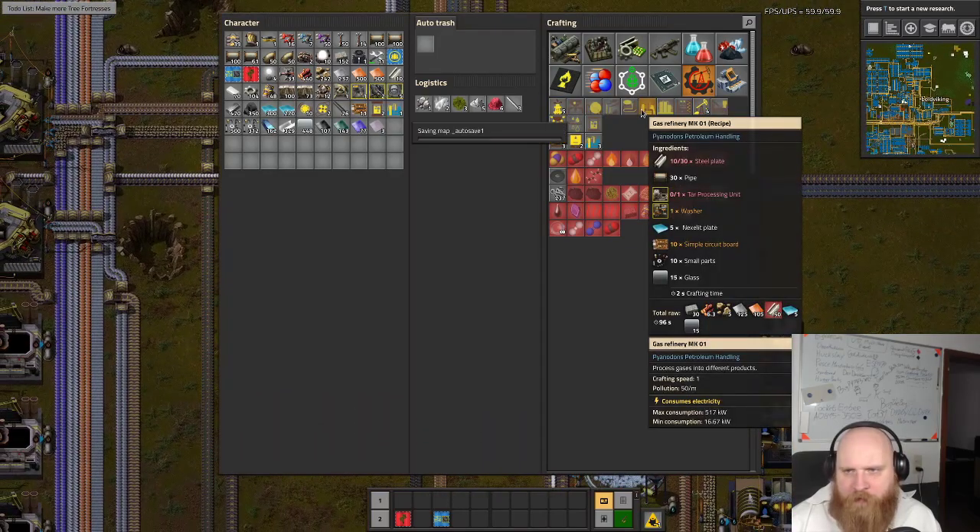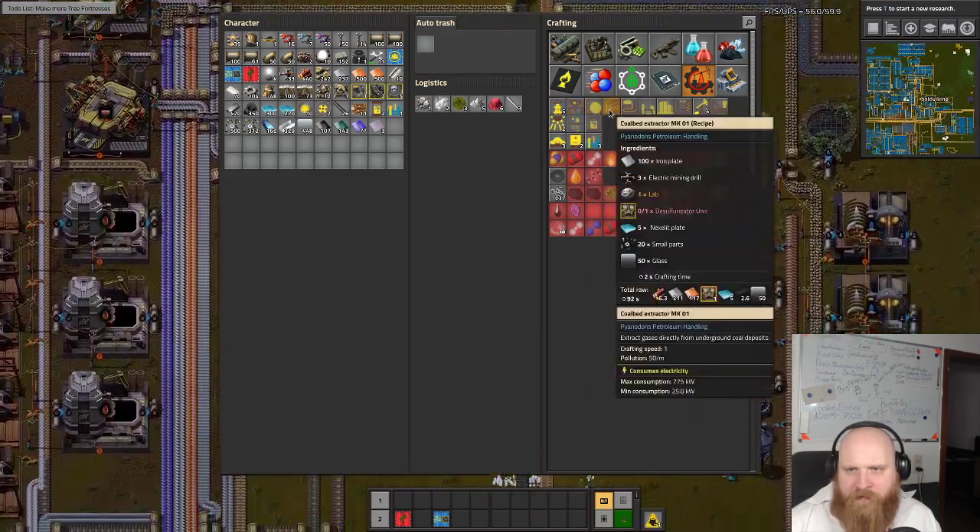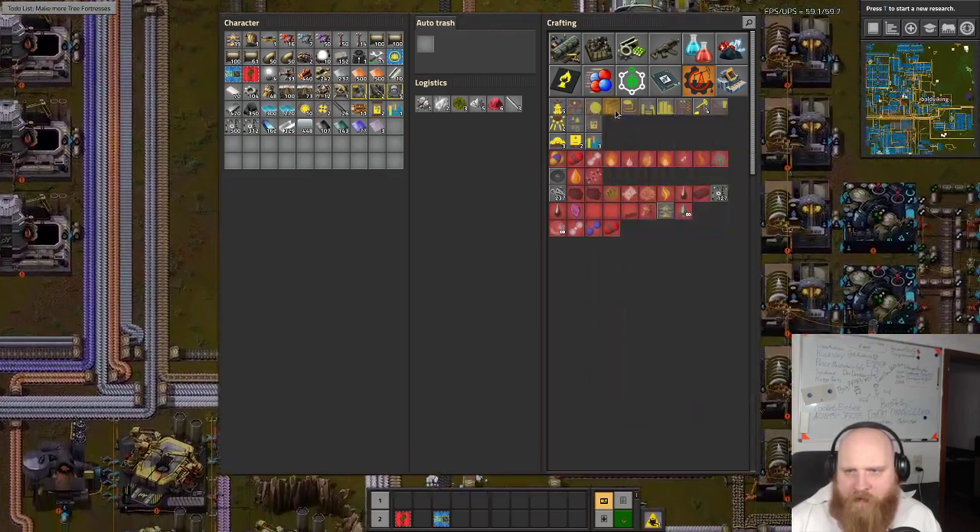This is everything: oil sands, tar extractor, coal extractor.